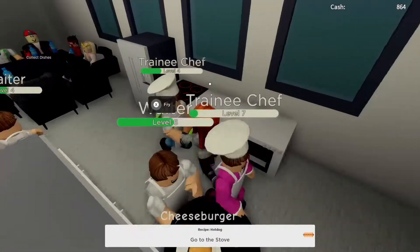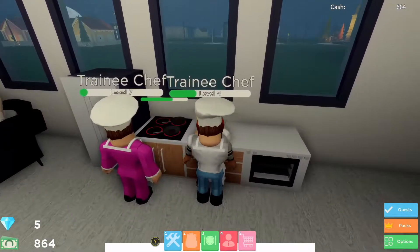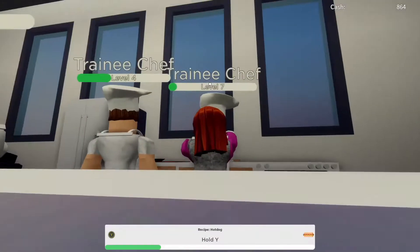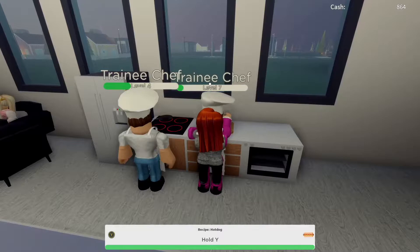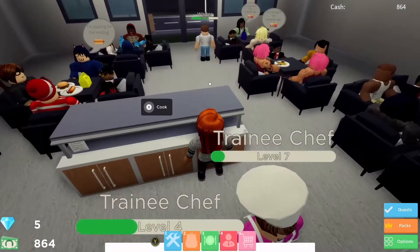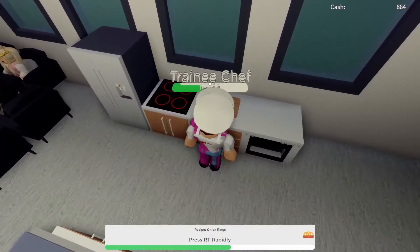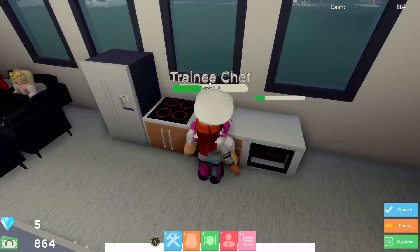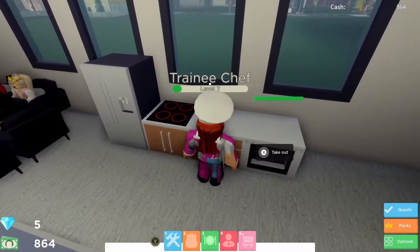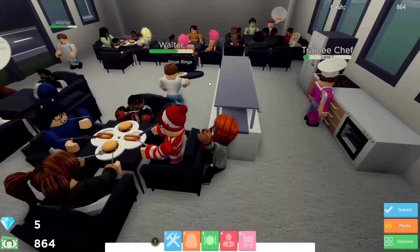I'm helping the chefs out with the cooking because the waiters seem to have everything pretty much under control. I'm currently making a hot dog. I'm playing on an Xbox One S with a wireless controller — it is a little bit faulty and has a bit of drift, so occasionally you might see my character jumping up on the tables or in the kitchen. It's not intentional, it's just the controller drifting.